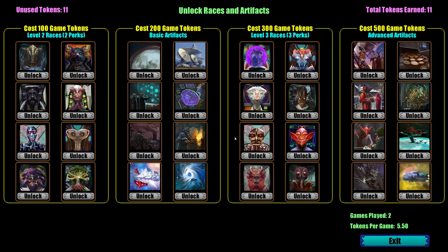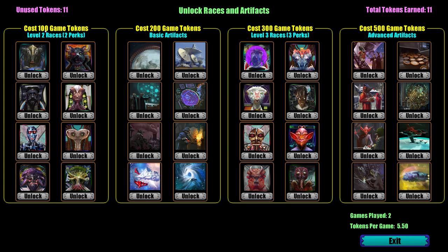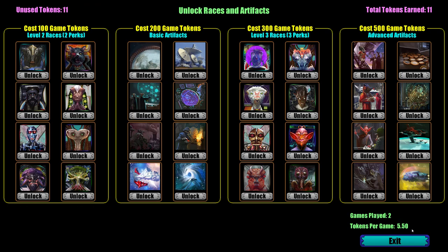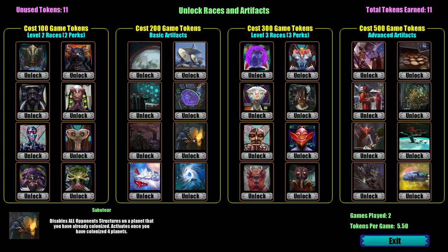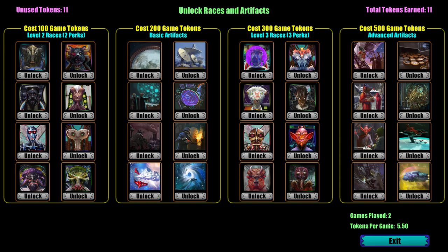I don't think I got any tokens — oh wait, I do have tokens. How do I get tokens? It costs a hundred tokens and I've only earned eleven? Oh my gosh. Well I guess I'll have to win some more rounds. But you can unlock things — these are what you can unlock with tokens: new races, artifacts like increasing your home world, disabling all opponent structures on a planet you've colonized, and the ability to select which wormhole to travel to.